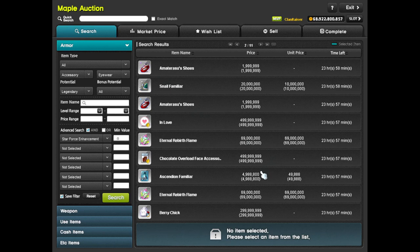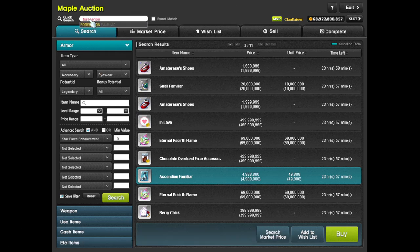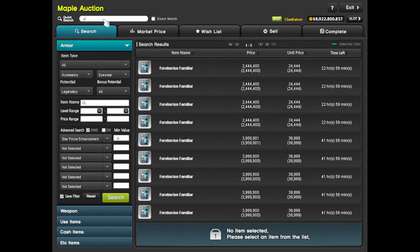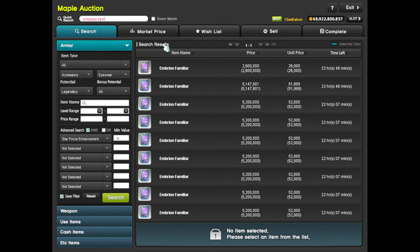Ideally what you want is something that is massively farmable — things like an Ascendion, a Forbaryon Familiar, or an Embryon Familiar. There are other types of familiars too, but these tend to be pretty widely available because people are training there and are just able to loot a bunch of these. So what you want to do — even if you're training, it's even better because then it becomes free for you. You just pick up as you train and use those. Whatever familiars drop at the place you're training, you can just use those, or you can buy them for a very cheap price in the Auction House.